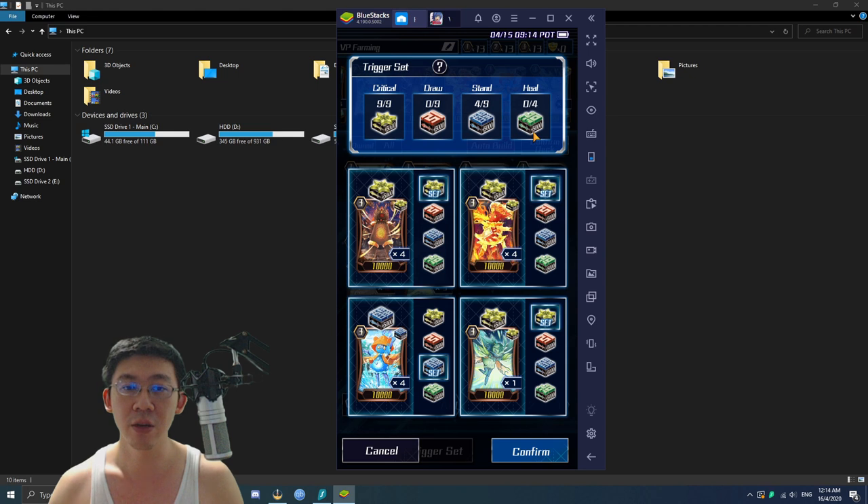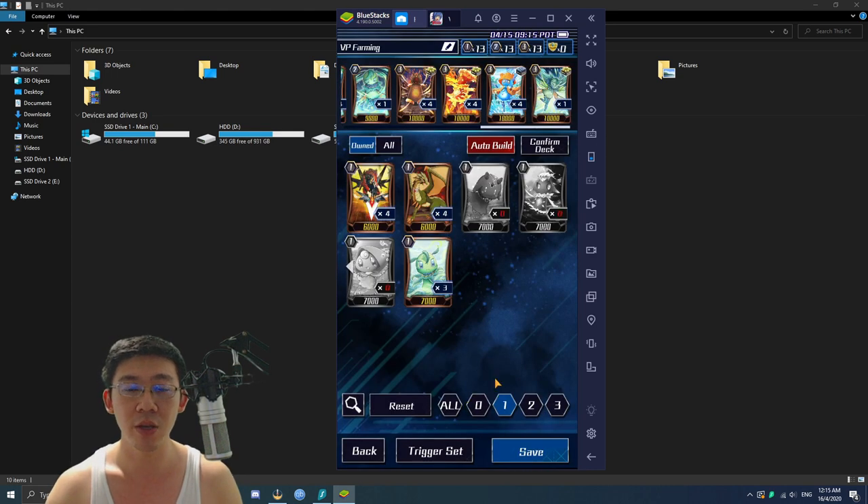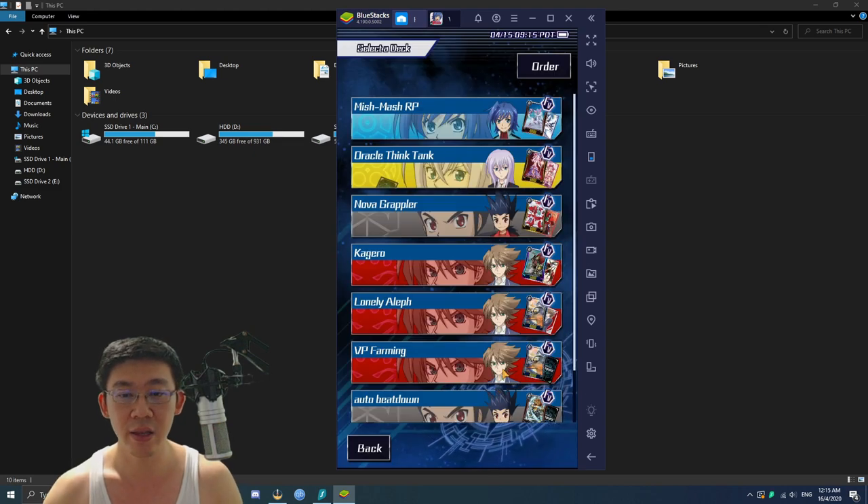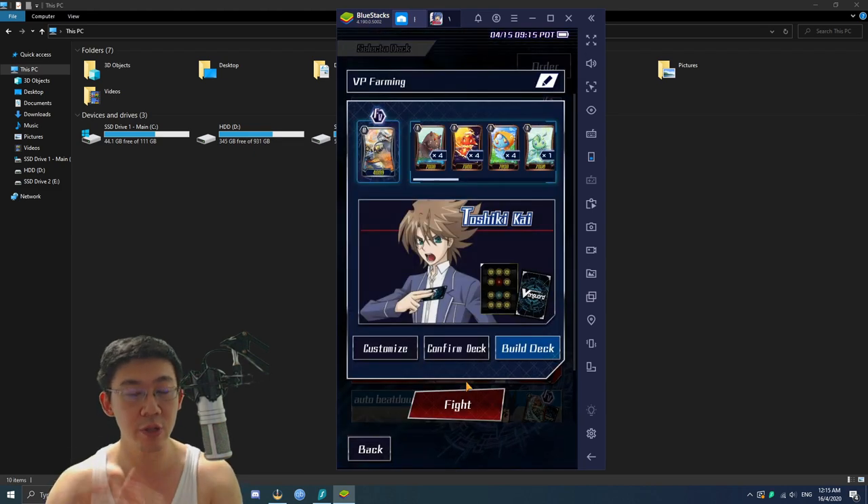You want to make each farming process within a matter of minutes, not exceeding 6 to 10 minutes or longer. That's why heals will only prolong the entire process — you want to avoid that. Once confirmed, make sure everything's up and ready, then save the deck. Now I'm going to click on 'VP farming' — which is what I call my deck — and then fight.